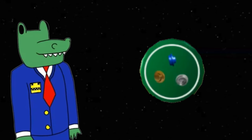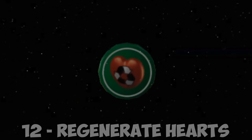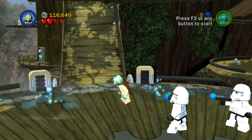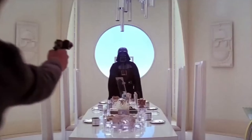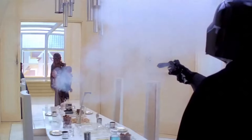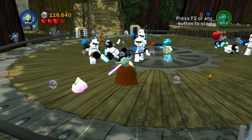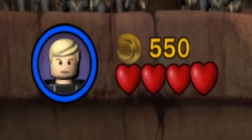I favoured stud pickup extras greatly in this ranking due to how essential studs are in Lego games. There's no denying that Regenerate Hearts is a fantastic extra no matter the occasion — not having to worry about dying in a level is a huge weight off your shoulders. Albeit not impossible to die, just a whole lot less likely. And considering how many enemies the game throws at you, hearts are valuable.